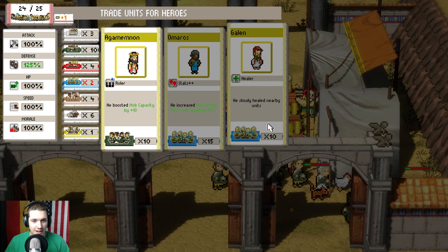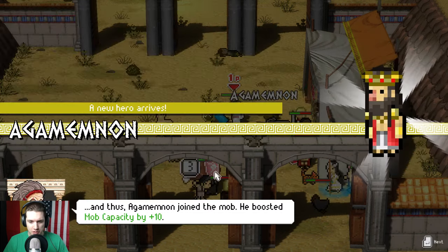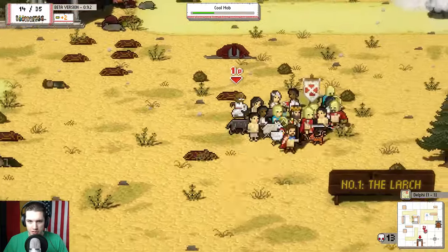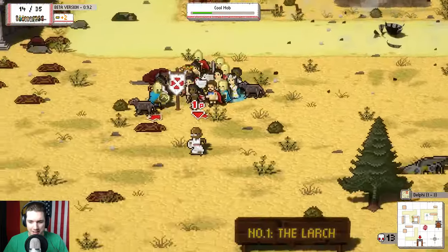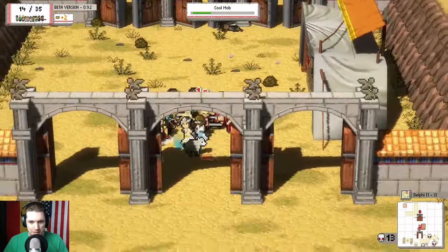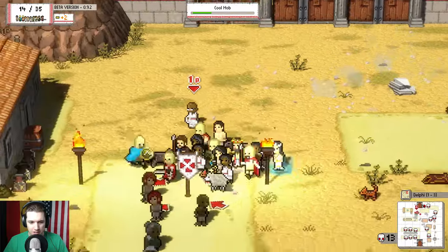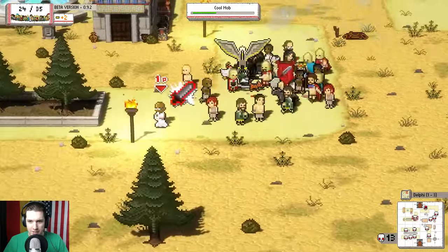The music here is great - groovy, kind of like Kenny G on sax. At the hero market we get Agamemnon - a general from the battle of Troy - who boosts mob capacity by 10, giving us 35 slots. We eat some food to heal and look for more recruits. We dropped to only 14 people at one point - an itty bitty mob. After finding more citizens and statues we start growing again, recruiting everybody.